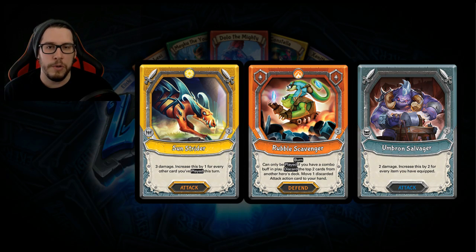As we saw, heroes determine what type of cards you can play. With Sun Strider, the card has to have that Sun symbol on the hero card to be played. There are items and other things that let you unlock it, but that's how it works at a high level. The whole point of the game is getting your opponent to zero health.